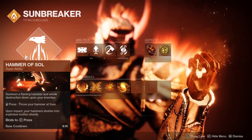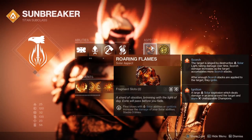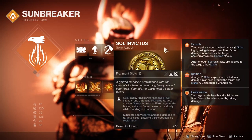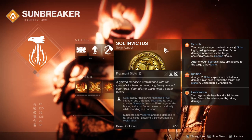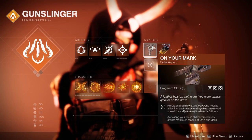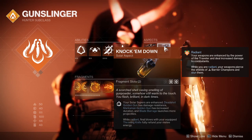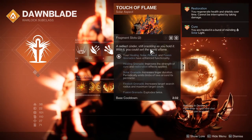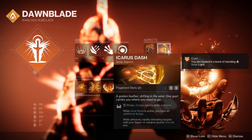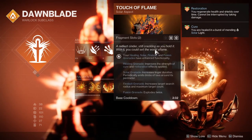For your super, make sure it's either Hammer, Blade Barrage, or Daybreak. For Aspects, Titans will grab Roaring Flames and Sol Invictus for high Solar Ability damage and good sustain. Hunters will grab On Your Mark and Knock 'Em Down for 5 Fragment Slots and infinite knife chaining. Warlocks will use Touch of Flame and Icarus Dash to stay mobile and have much deadlier Firebolts.